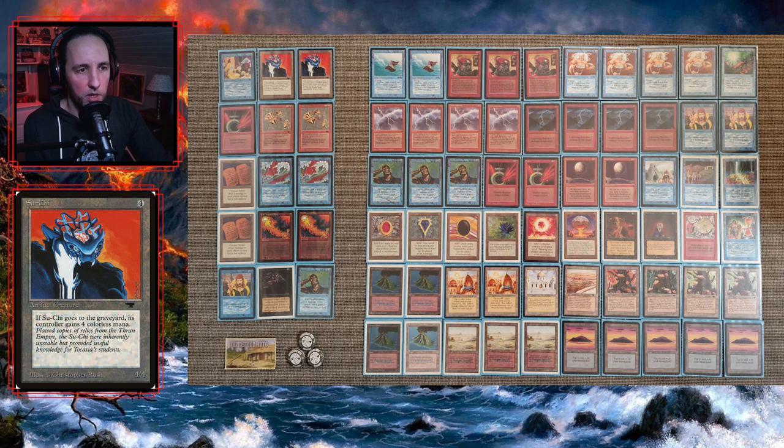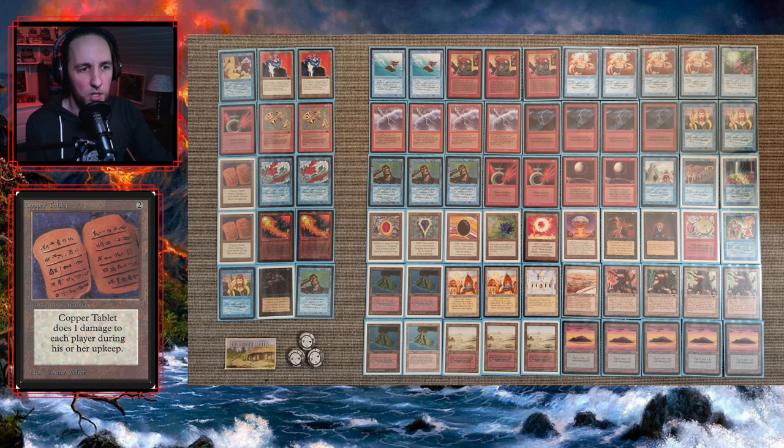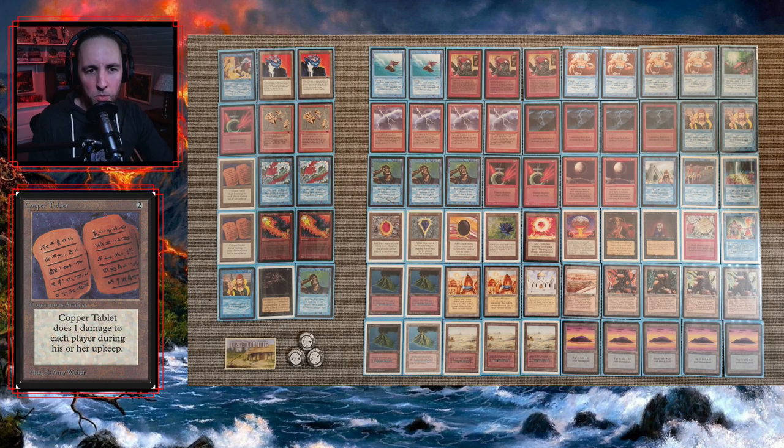In the second row on the sideboard side there are a Shatter and two Shatterstorms — great against Robots. You have the Blue and Red Elemental Blast, and you have a Copper Tablet. Copper Tablet is a very good answer against that deck, for example against Circle of Protection: Red, which can be pretty annoying. So that was some quick thoughts about the deck and the sideboarding, and as we go along in this tournament we will talk some more sideboarding.